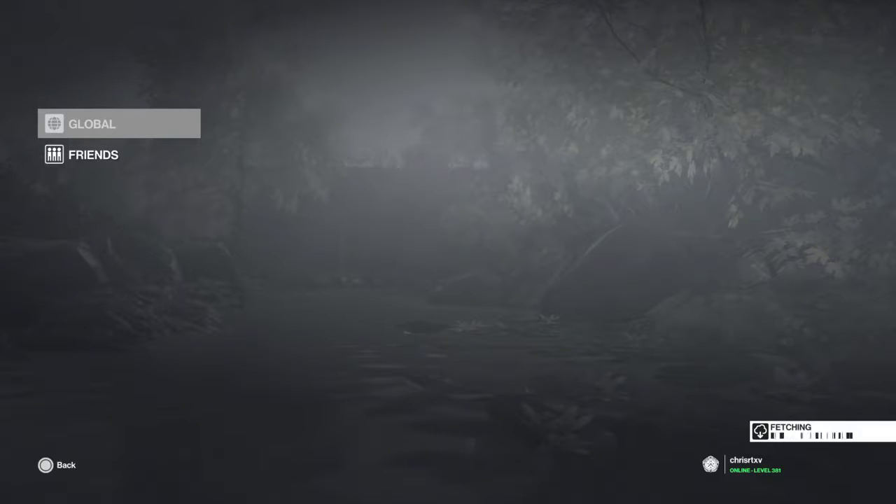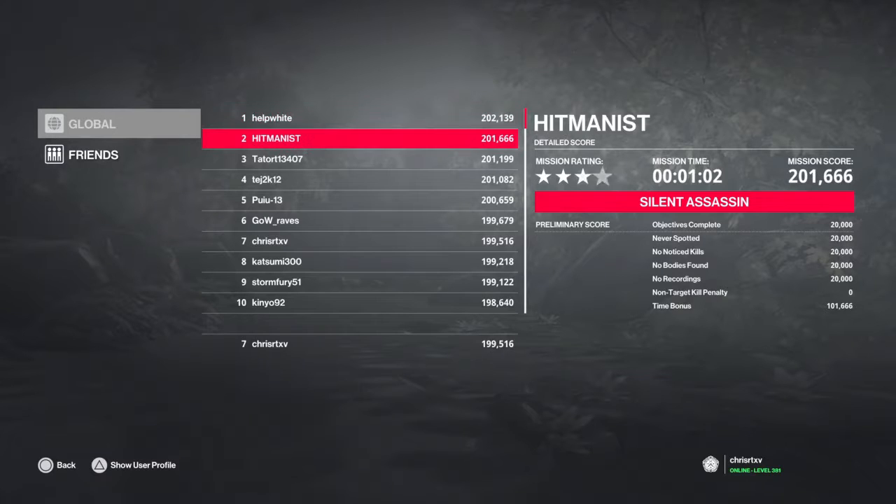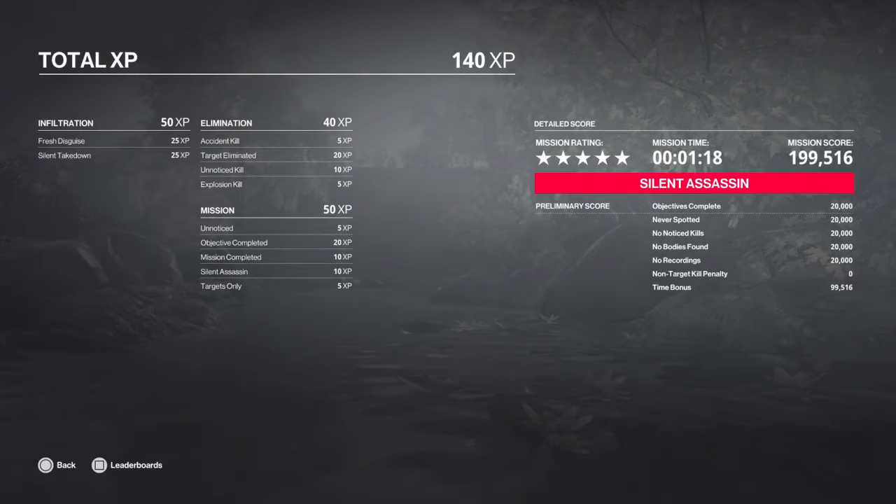Going over to the leaderboards here — the best time on this is under a minute, which is about 20 seconds faster than where I'm at right now, and I have no idea how to optimize to get to that speed. I think I'd be hard-pressed to shave more than 2 or 3 seconds off what I've done. I'm interested in the difference in technique between number 5 and number 6 — there's about a 7-second jump between them, so that's got to be where the strategy delineates. I'd really like to see what they're doing at number 5 and above to get those times and still be Silent Assassin. But this is the best I can do for now, so I'm pretty satisfied with that.